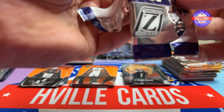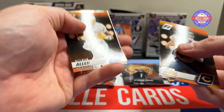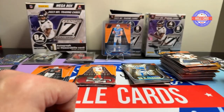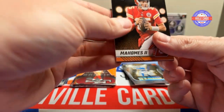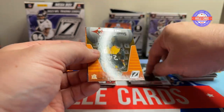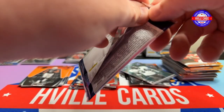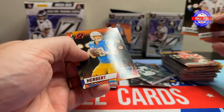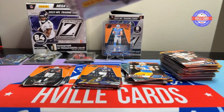Next pack: Justin Fields, Keenan Allen, Danny Dimes Z-Stars, and a Jake Moody kicker. Next pack — Mahomes, Patty Patty Patrick Mahomes! Hadn't seen him in a while. Ricky Williams, Joey Porter, and Will Anderson Jr. Last pack of the first blaster: Sam Howell, Jonathan Taylor, Justin Herbert on the Red Zone, and a Trenton Simpson rookie. Wow, that was a real nice box — Sam LaPorta.